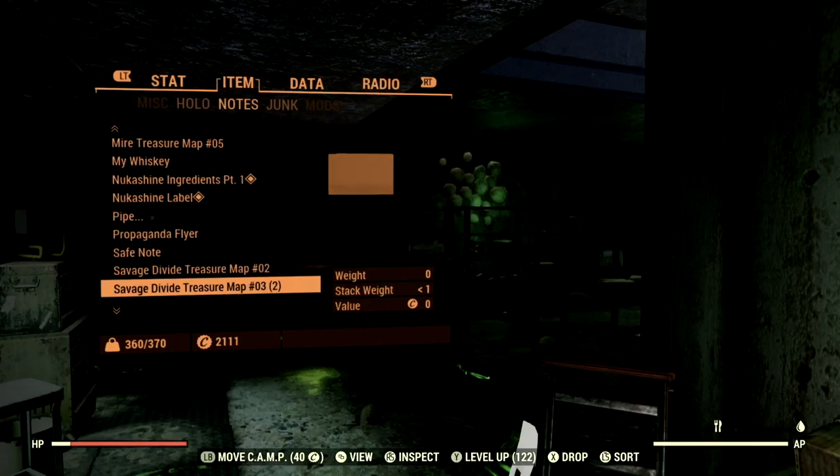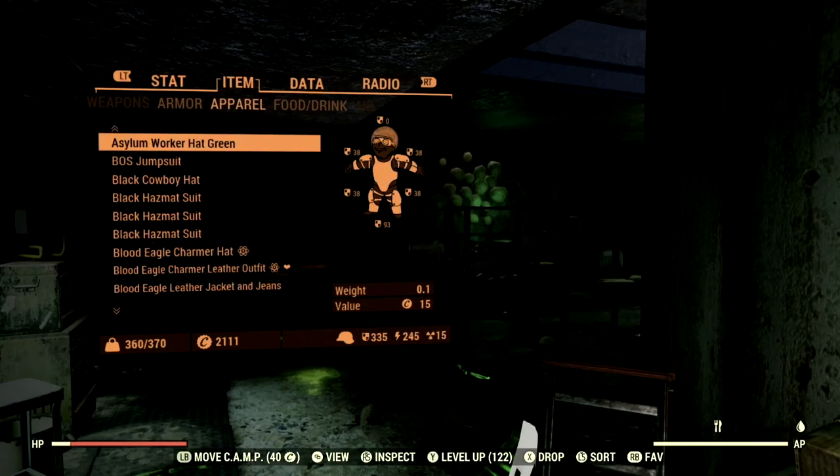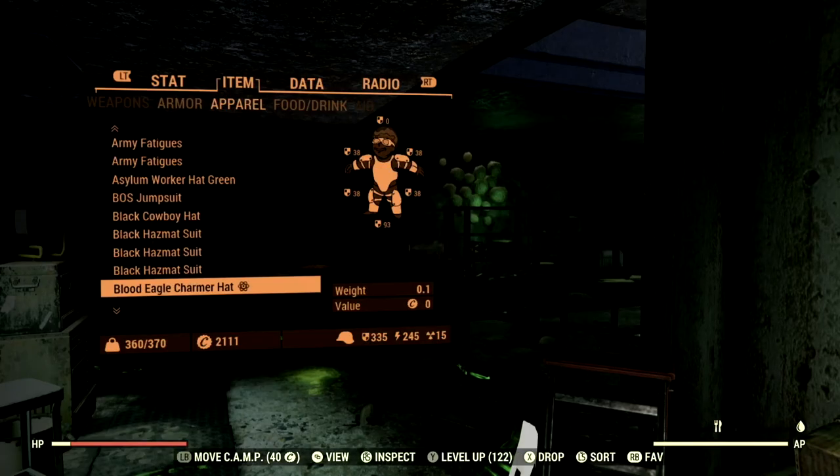Let's go over to the plans. I got no useful plans whatsoever — nothing that I didn't already know. I probably got some outfits and stuff but I never checked them. That is how you do it.